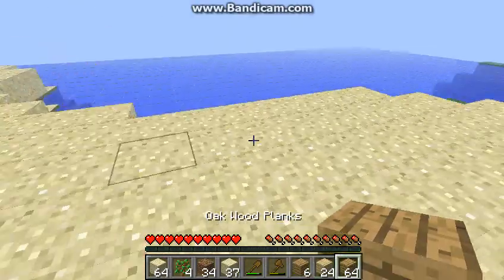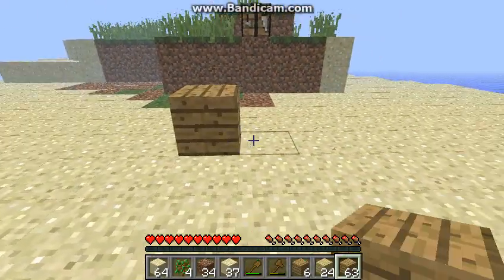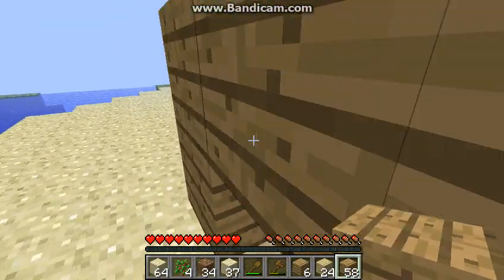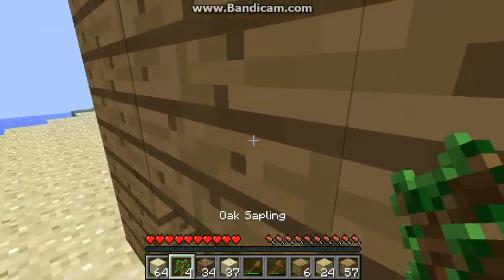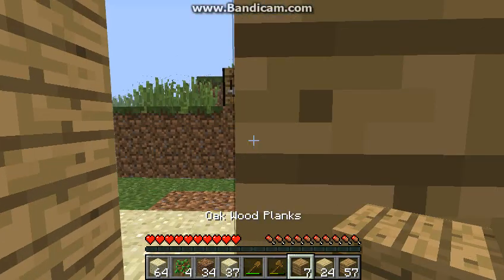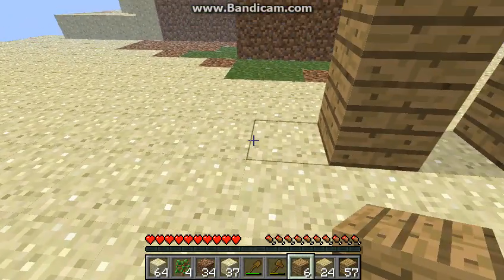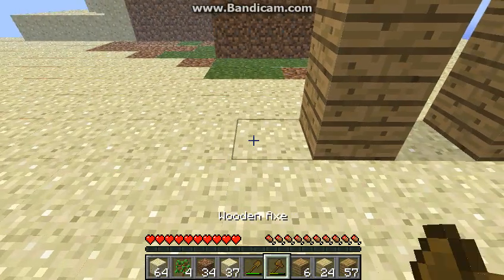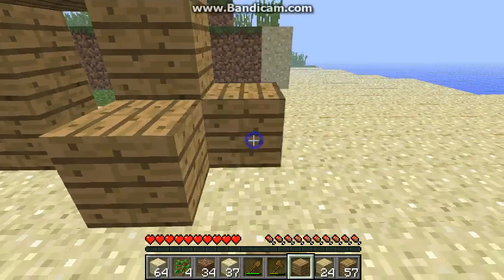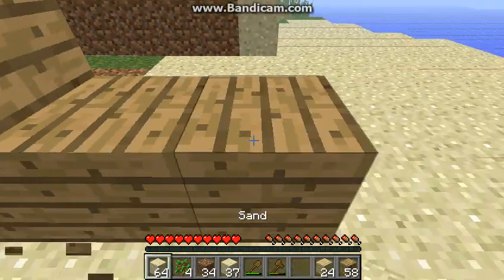Now what we're going to do is start building a house. We could have the doorway about there. If you didn't know, you can actually use key shortcuts — one, two, three — to go through your hotbar without even scrolling. So we're going to do three on both sides.